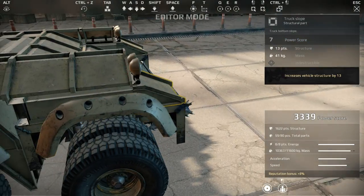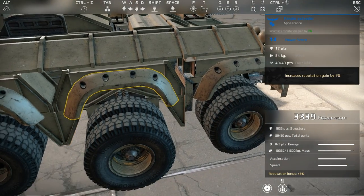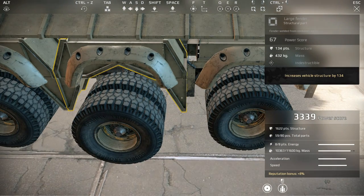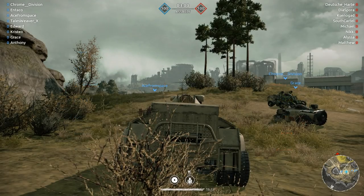These fenders - extended fenders, especially the large ones right here - give you a lot of HP. 134 structure, very heavy though, but 1600 HP at 3300 battle rating is pretty good. So let's go ahead and hop into a match and see what we can do. Here we go.